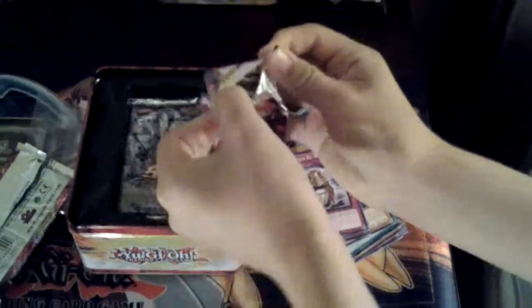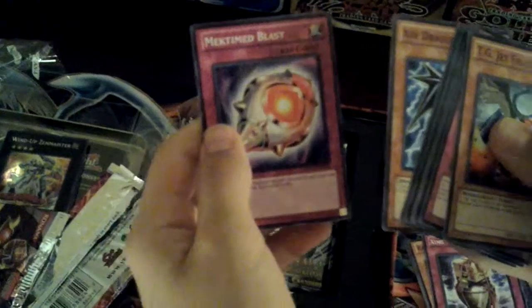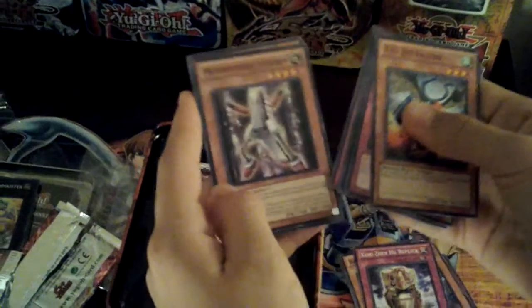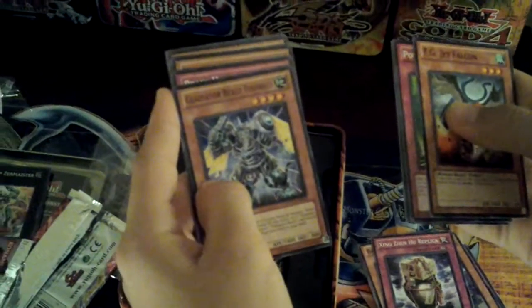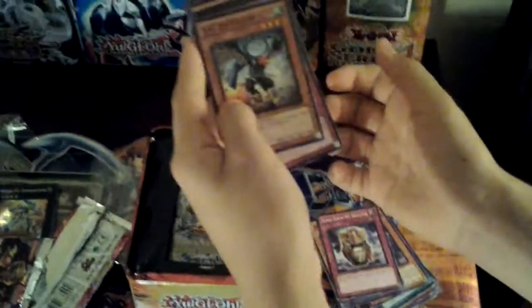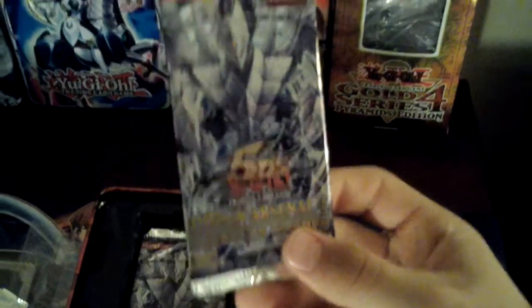Let's see what we get out of this one. Come on, Secret Rare. Mech-Mectimad Blast, Axe Dragonute, TGX-300, Morphtronic Staplin, Brain Hazard, Gladiator Beast Tigereus, ESP Amplifier, Power-Up Adapter, TG Jet Falcon, a Hidden Arsenal, Trishulis Triumph.